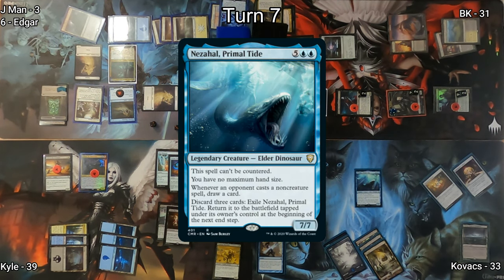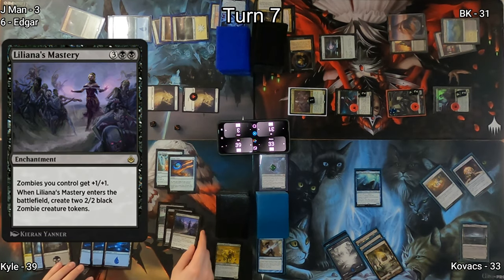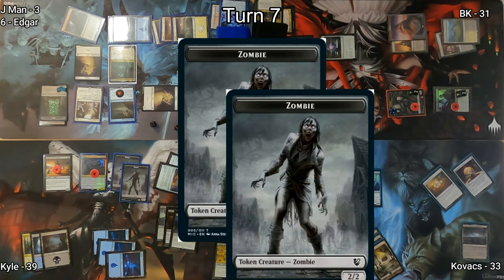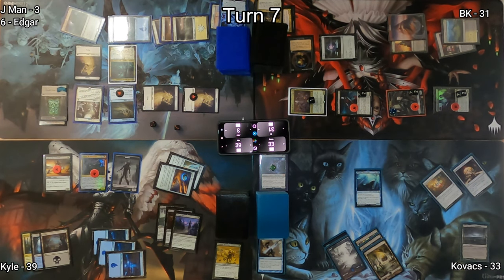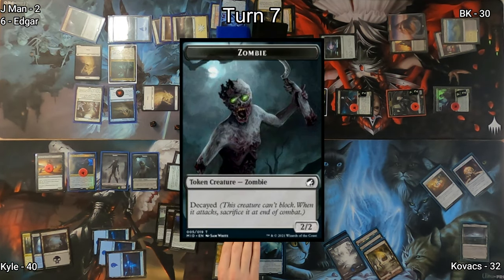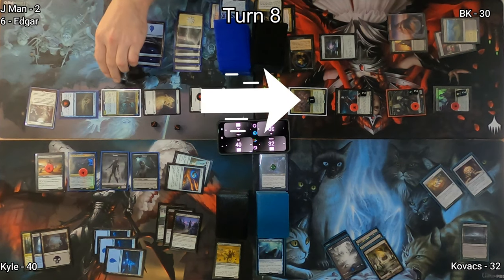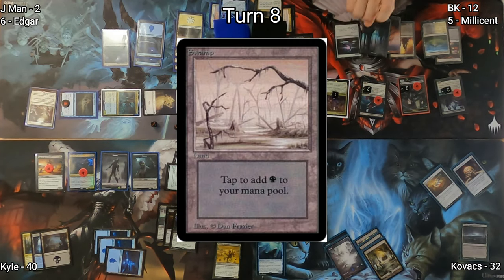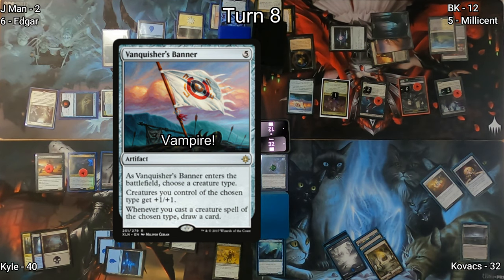Nezahal, Primal Tide hits the battlefield on Kovacs's turn — a very dangerous creature that's hard to deal with and draws him cards, helping him catch up. Kyle plays Liliana's Mastery, which triggers Nezahal drawing Kovacs a card, gives Kyle zombie tokens, and pumps his team. On Kyle's end step he triggers Wilhelt, sacrificing his 2/2 — draining opponents, gaining life, making opponents sacrifice creatures, generating a 2/2 decayed zombie token, and drawing a card. His engine is running very smoothly. Plains hits the battlefield on J-Man's turn, then he attacks BK dropping him to 12 life, also getting two spirits off Millicent.